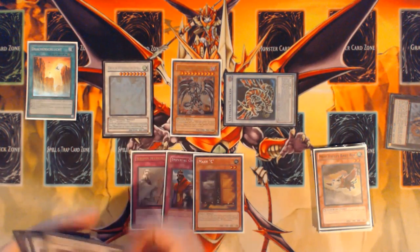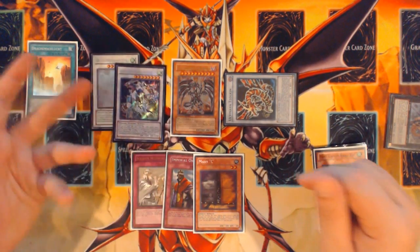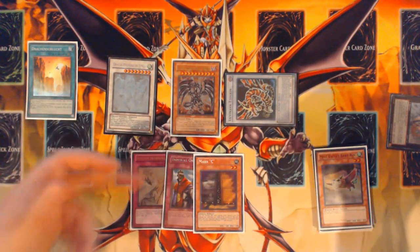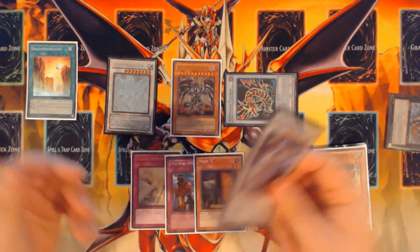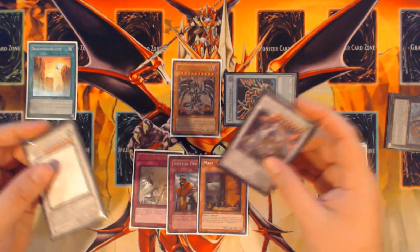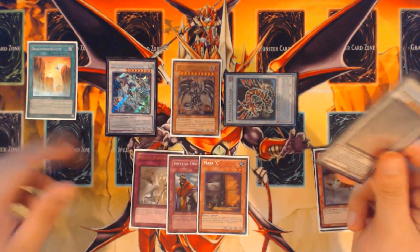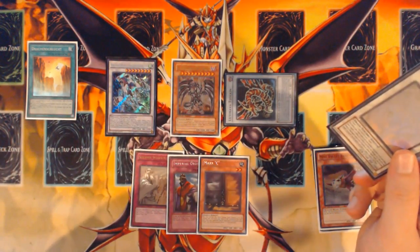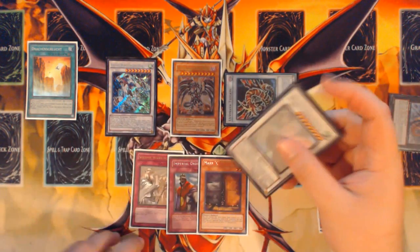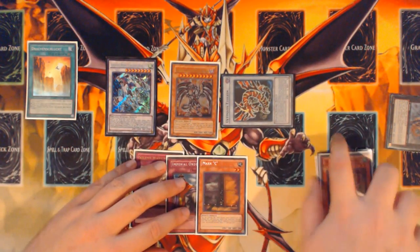Depending on what the other three cards in your hand are at this point, your choices for the level 8 you make here are either Stardust Dragon or Crystal Wing Synchro Dragon. Most of the time you probably want to go for Stardust if you have defensive lines like Warning, Strike, or floodgates like Imperial Order. But if you don't have those types of cards, you'd want Crystal Wing Synchro Dragon — because Beals plus Crystal Wing gives you a huge amount of blanket protection from everything except board wipes. Stardust is amazing against board wipes, while Beals is naturally protected from board wipes by itself.